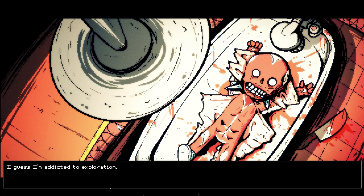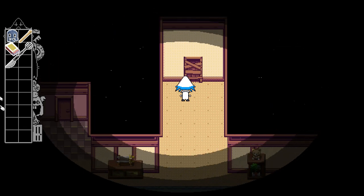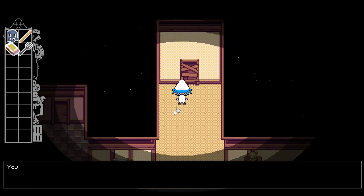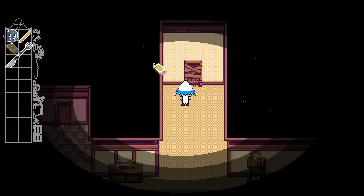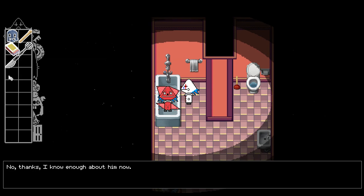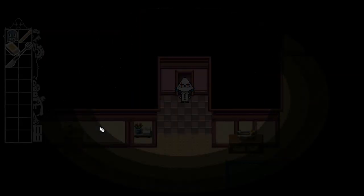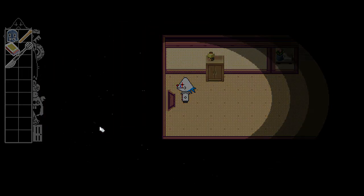This dude really just pulled a Toy Story on me — like 'I don't want to play with you anymore.' I guess I'm addicted to exploration. Exploration is key! Can we stab this door? You can't stab your way into another person's thoughts. No thanks, I already know enough about him. This got dark really fast — like really, really fast.